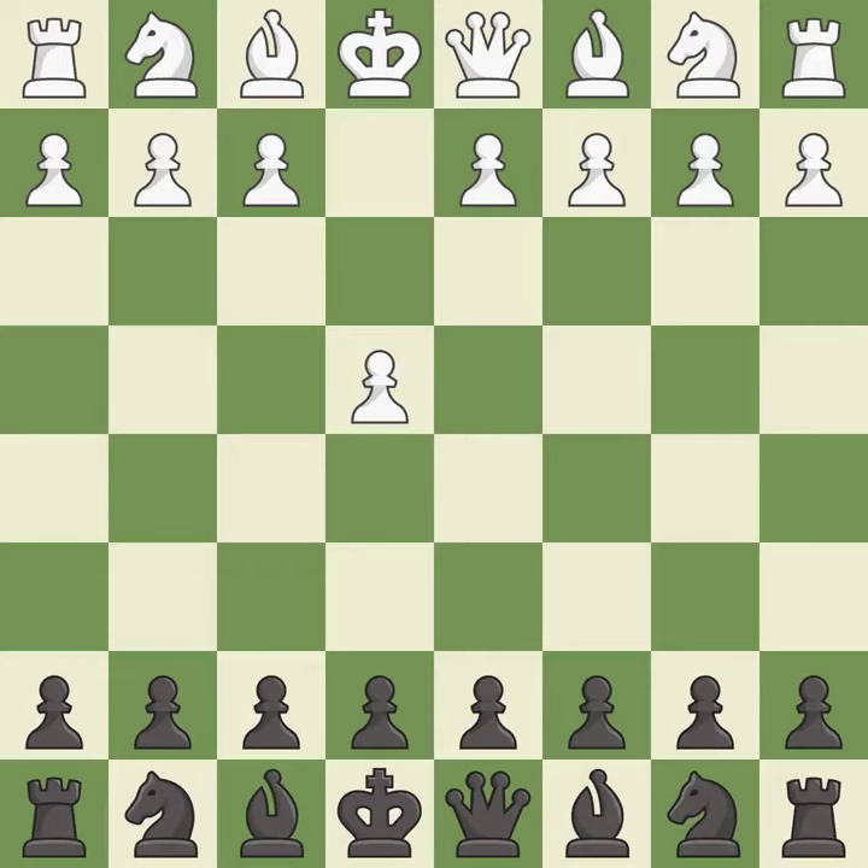Opening with the king's pawn controls the center and opens up the light-squared bishop and queen, often leading to sharp games. The Sicilian Defense controls the d4 square with the c-pawn.